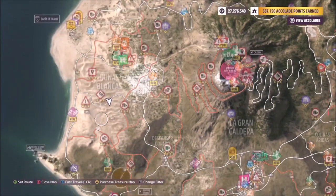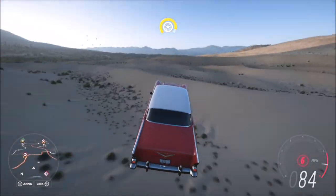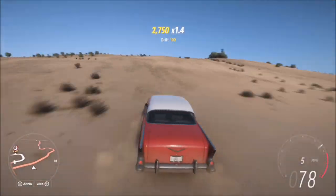To get the air skills, I headed over to the far left-hand side of the map where there are loads of sand dunes. There are obviously lots of locations on the map where you can get air skills, but this was just the easiest place I figured out. All you have to do is get 25 air skills.